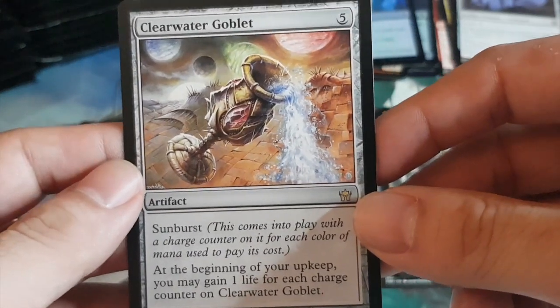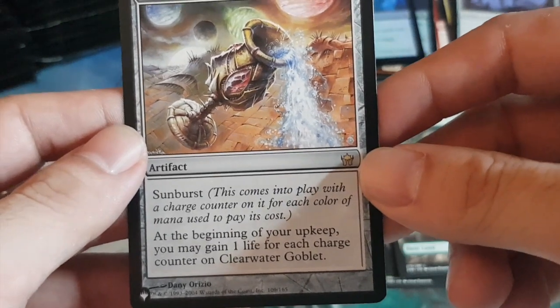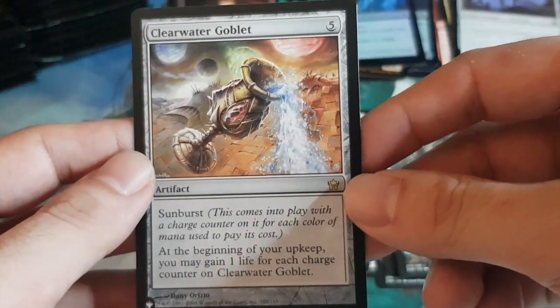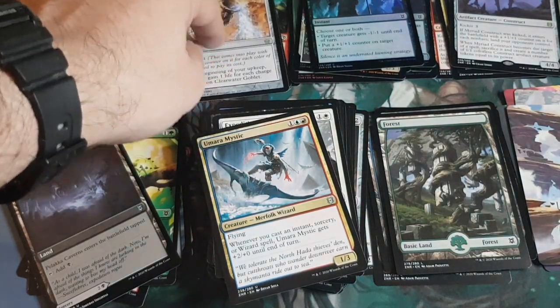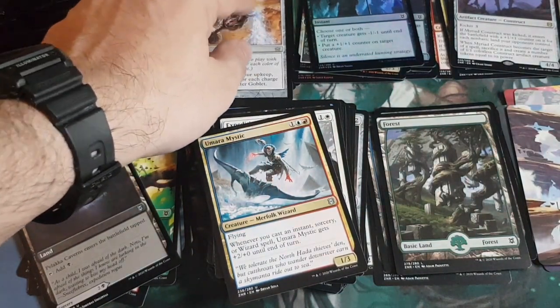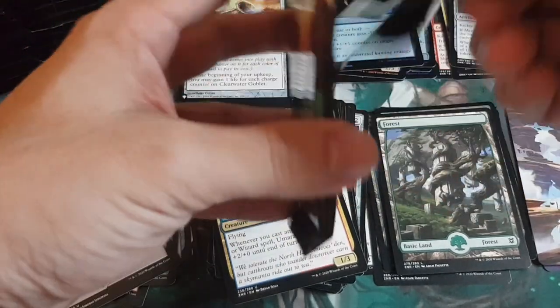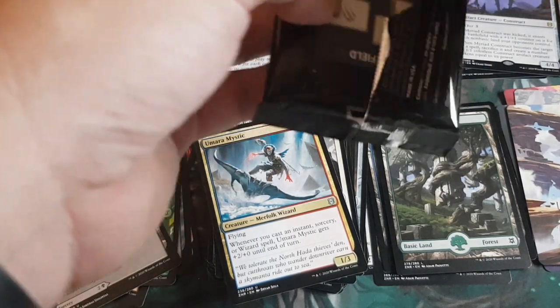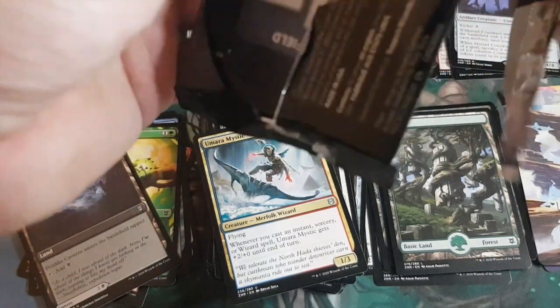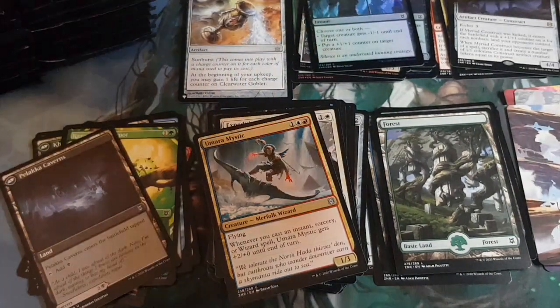Another card from the list — Clearwater Goblet: an artifact, five to cast with sunburst. At the beginning of your upkeep you may gain one life for each charge counter on it. Strange card — never seen it. So we've pulled four cards from the list now. With 30 packs and a 25% chance, we should get around seven to eight total maximum.